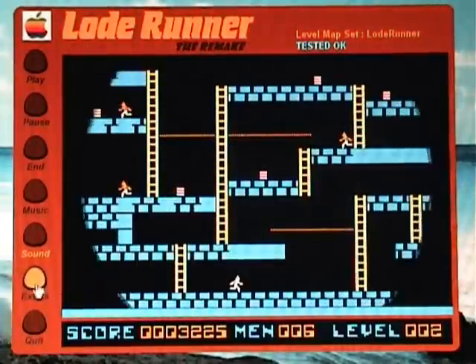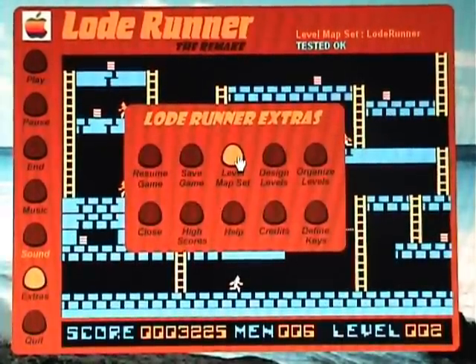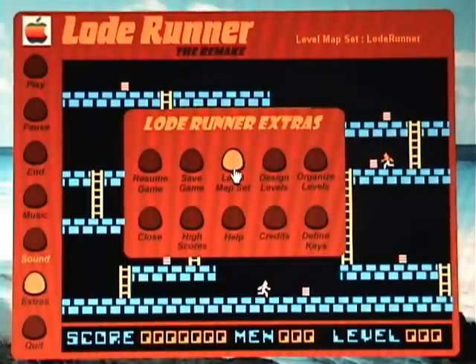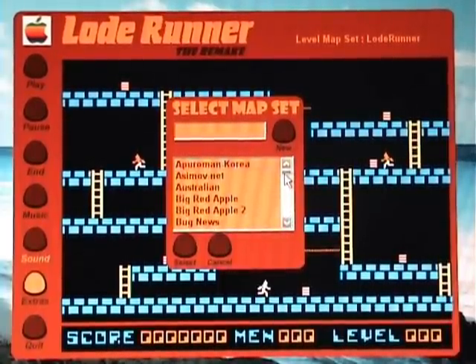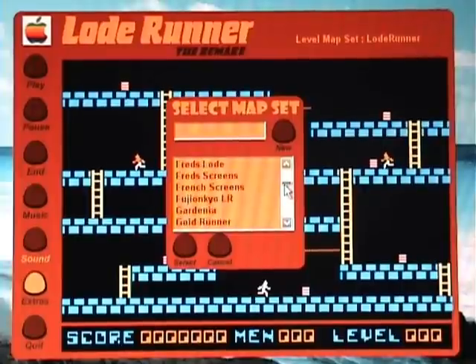You'll notice that over here in the button called Extras is your level map set. Here you can choose the different levels that have been created by the author of the game and also by other people who've submitted their own, because, as you know, Lode Runner allows you to build your own levels. This is version H, and as of this version there are 5,750 levels built into the game.